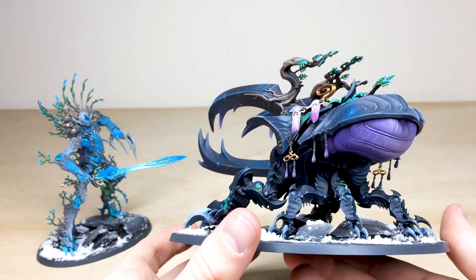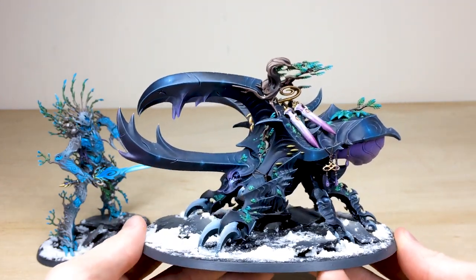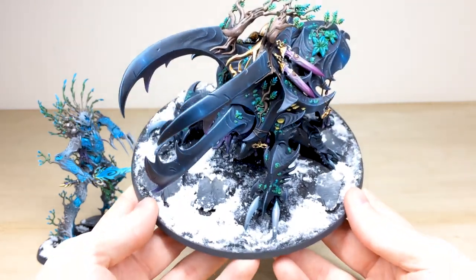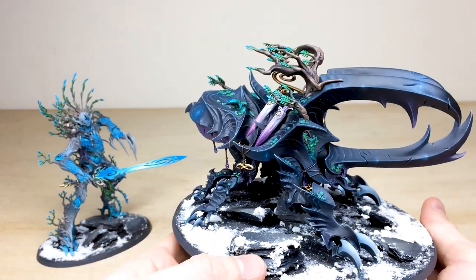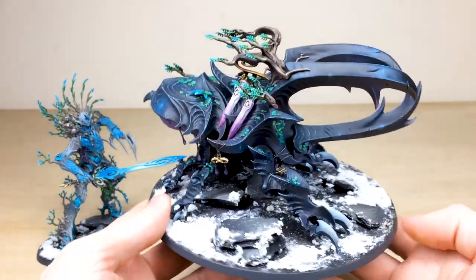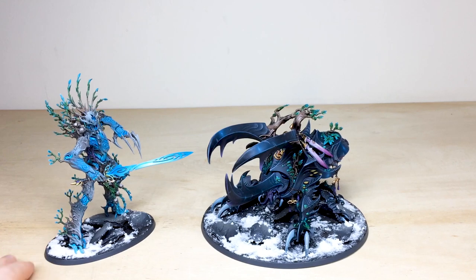Moving around the back, you've got the underbelly of the rear of the beetle with that purple hue, and all the little details across the carapace all highlighted. A really nice cold palette to this miniature, with this awesome arctic tundra base. Overall a really lovely mount for Alarielle to be riding on. A really nice commission we've had the pleasure of working on. As mentioned, Alarielle is separate just so we can transport her very safely to our client — these guys are now off to be packed up and sent off.